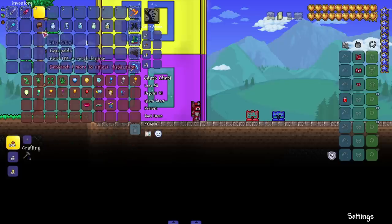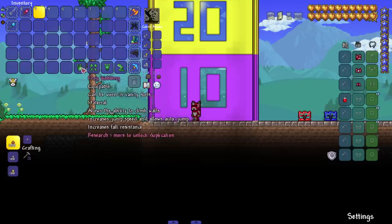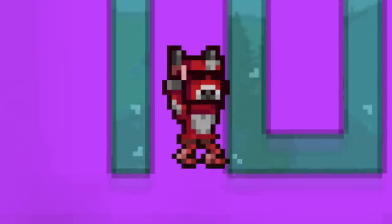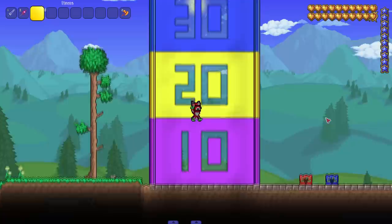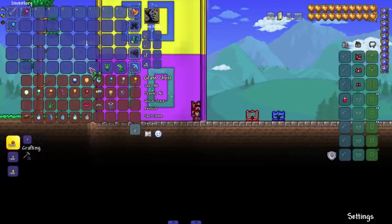Towards the end we'll combine the best combo together to see the max height. But first, let's knock out the frog gear. The frog leg increases jump speed and allows auto jump — so put it on and we jump a lot higher with some weird-looking legs. The frog gear variants all do the same thing since they all incorporate the frog leg.